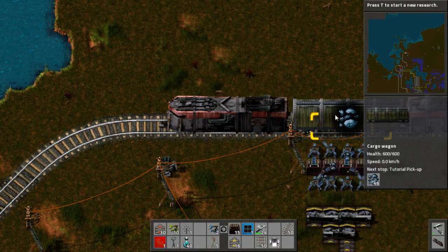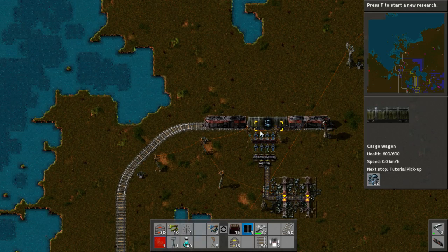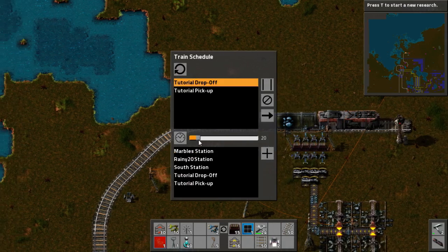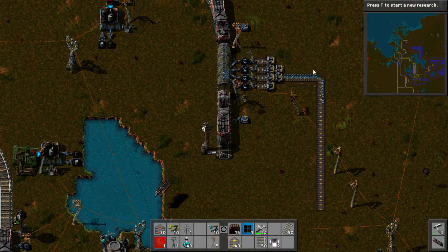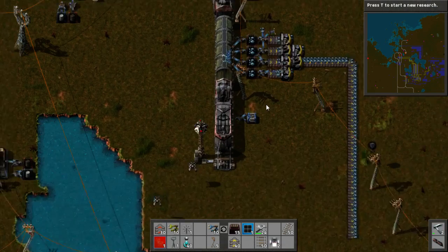We're going to run the train and watch it go back the other way. That'll probably tee up the finish for our basic tutorial. Here it comes, gets to the station, loads and unloads. We probably need a belt balancer just to fix that, but that is how you set up a basic train network. I look forward to seeing you in the next video where I'll cover some more advanced stuff - I'm going to come back with another more advanced episode shortly where we change this line around, make it a little bit bigger, and do some different stuff with it.